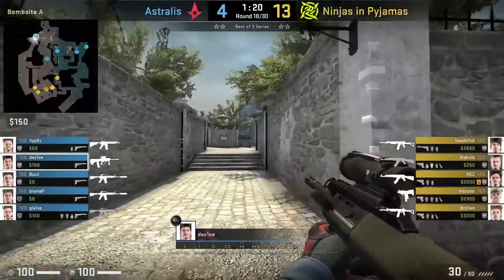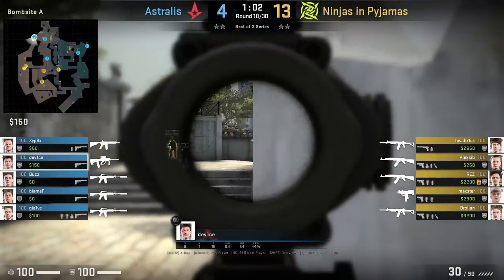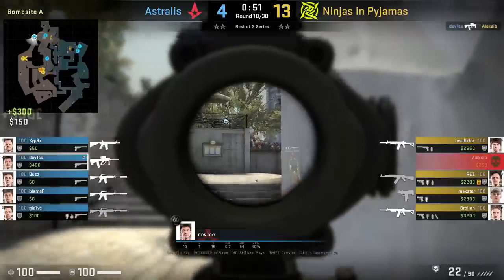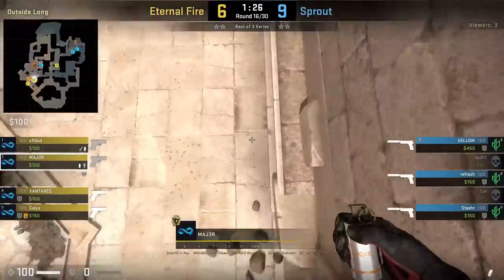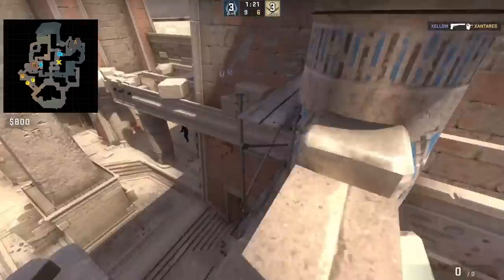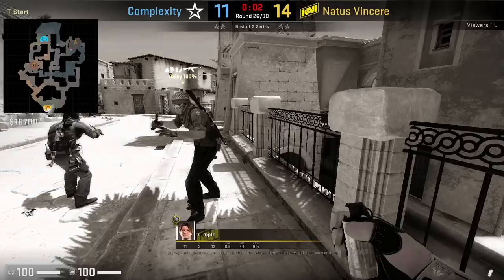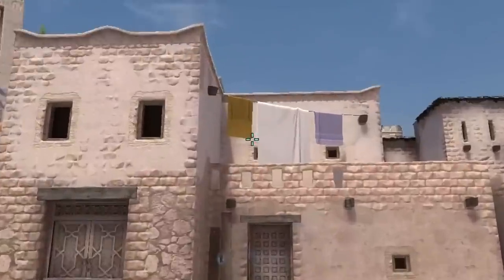Device with an AUG holds long with a tight angle on the right wall and kills both NIP players — they were definitely not expecting that position. Major smokes connector from outside B by positioning like this, standing up, putting his crosshair here, then left click throw. Simple has an easy connector smoke where he stands in front of this pillar, aims here, then jump throw.